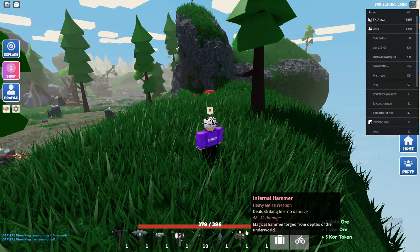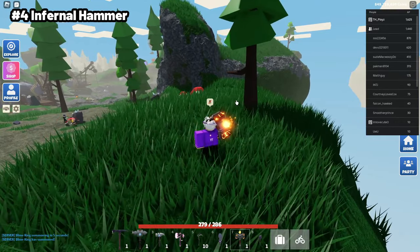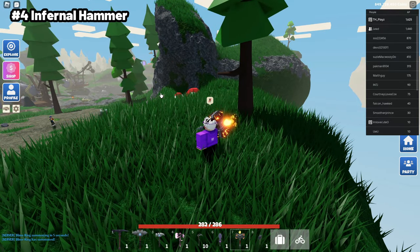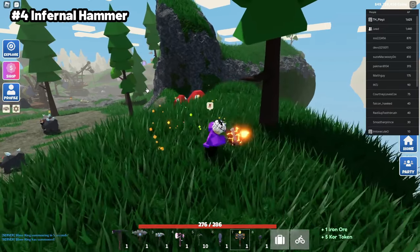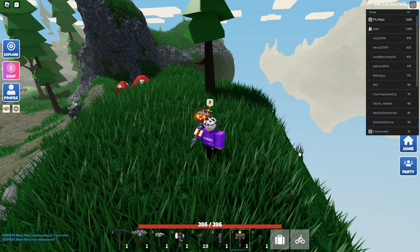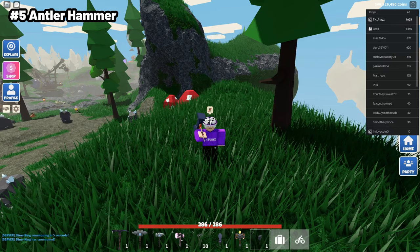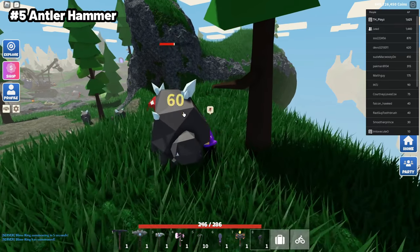The next one is the Infernal Hammer, doing a base damage of 76 to 106, which is really good. This one is around a billion coins too, and I'm pretty sure it does fire damage to some mobs — let me know in the comments if I'm mistaken. It's a really good weapon and pretty cheap to craft. The last one on this list is the Antler Hammer, doing anywhere from 60 to 83 damage — mostly 60 but hitting 83 every now and then.